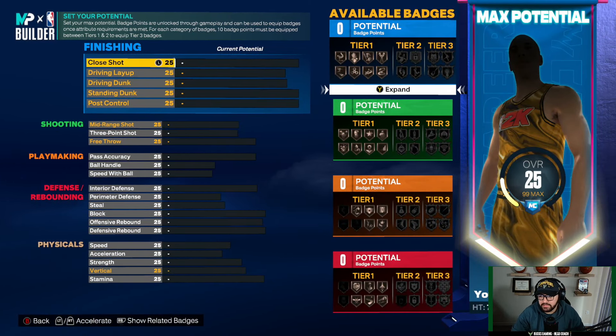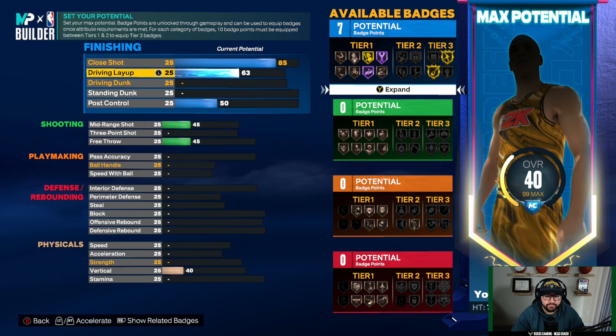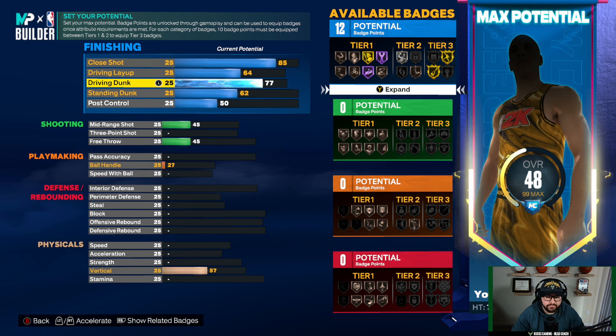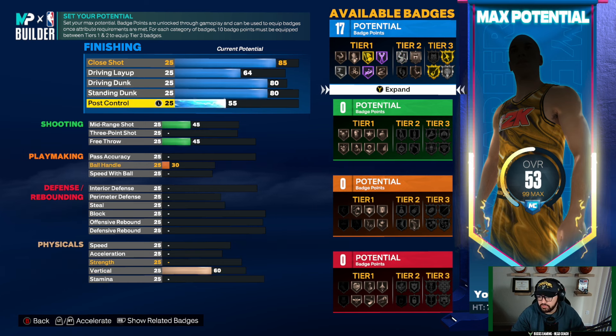We'll go close shot to 85, driving layup to 64, driving dunk to 80, standing dunk to 80, and post control to 78.